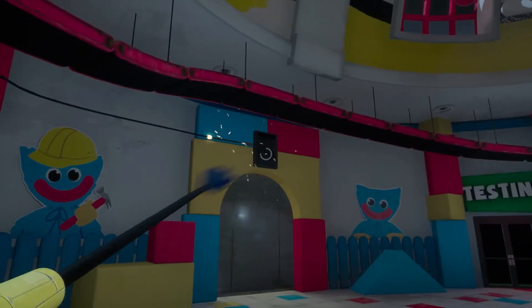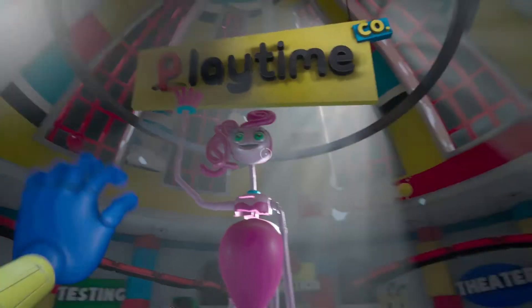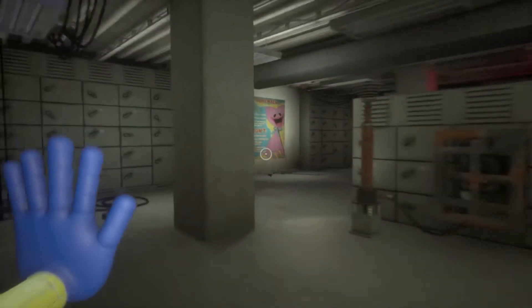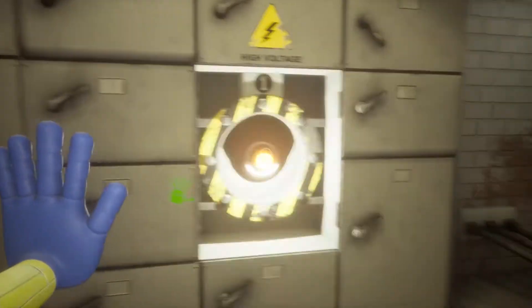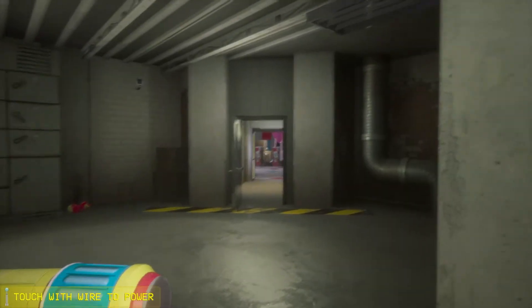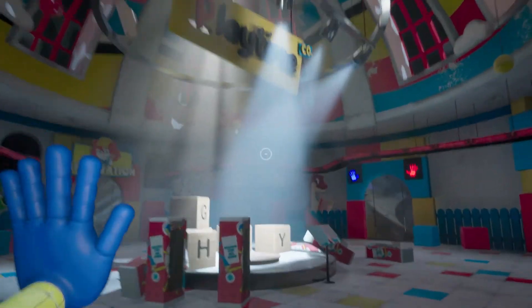Now we're going to do all the tasks in order to get to the final of the game. We need this key — excuse me, Mrs. Mommy Long Legs, that's a really long name so I'm just going to call you Mommy. We're going to connect these wires now. I need to connect these wires to this post and then to the other post, and now she's going to disappear — bye bye Mommy Long Legs, see you soon!